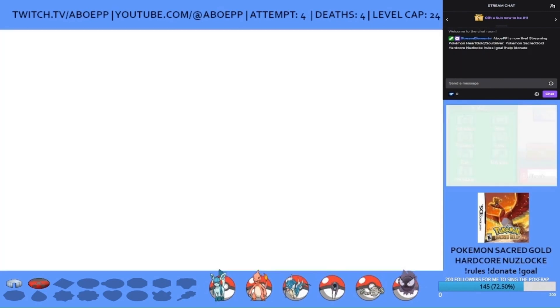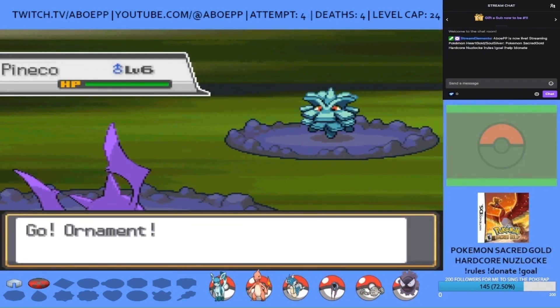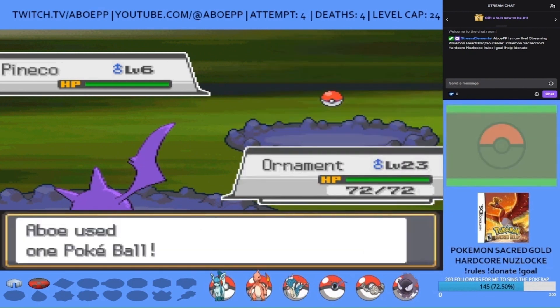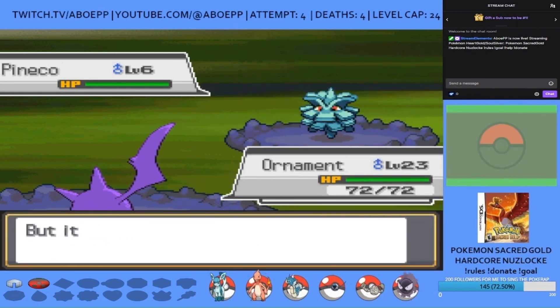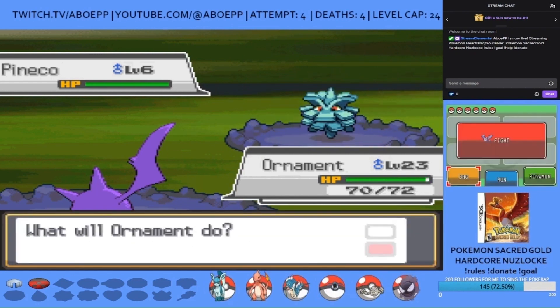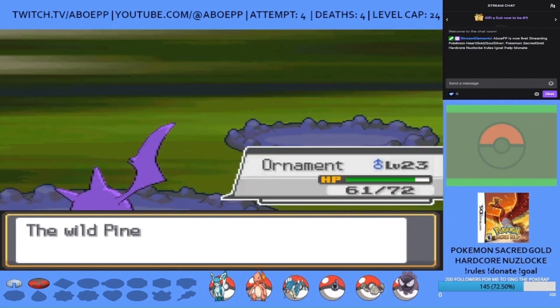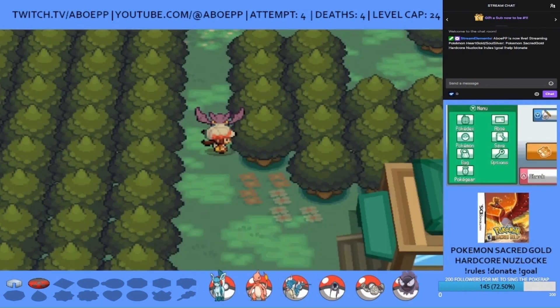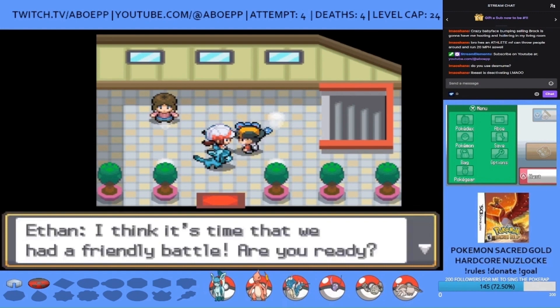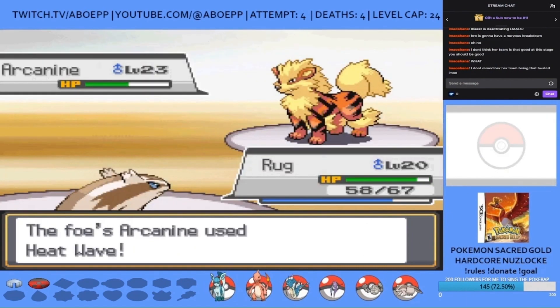I then get a fantastic encounter — it's a Pineco! We can't let it explode. It has Tackle, Protect, and it's gonna learn good moves anyway. In Goldenrod City I triggered the Ethan rival fight accidentally and I'm a bit underprepared, which means Rug the Linoone unfortunately faints to his Arcanine.